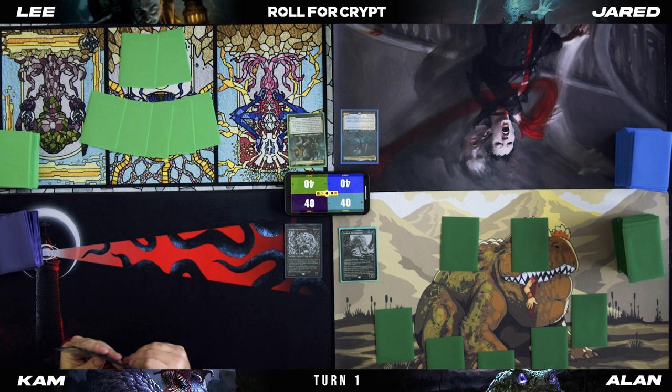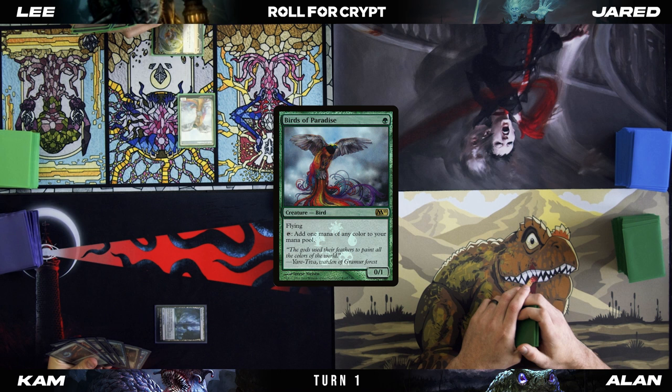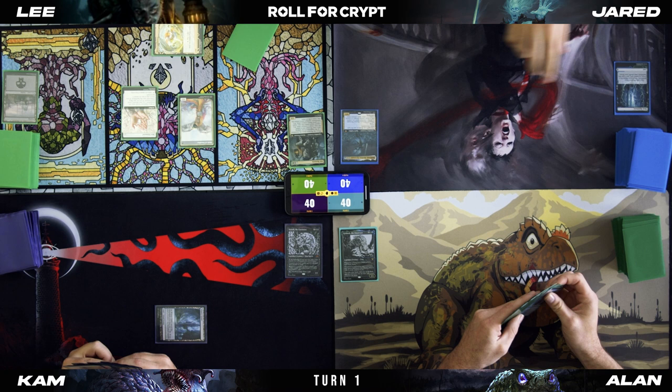Free games, anybody? Nope. Draw our opening turn. I'm going to let a Watery Grave come in tapped and pass. I'll play a Mana Confluence, tap for a Birds of Paradise, then drop a Mox Diamond discarding a Swamp. I'll play and crack a Misty Rainforest and pass.